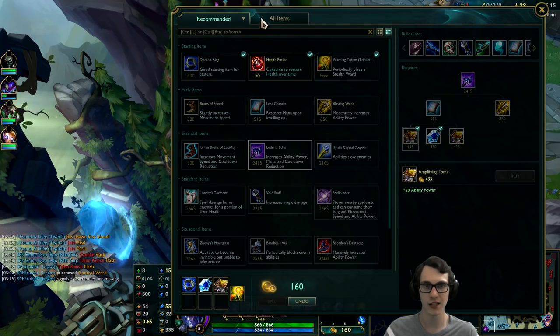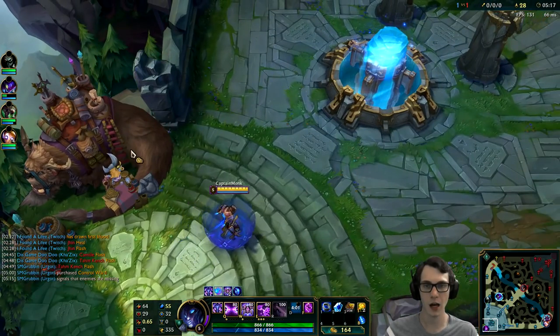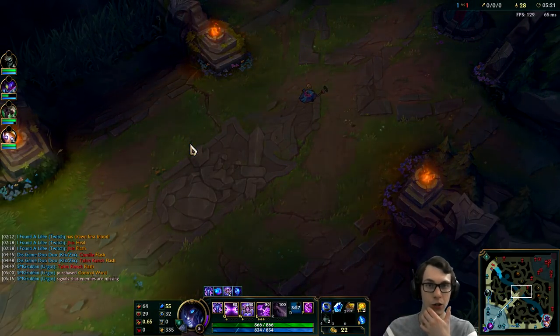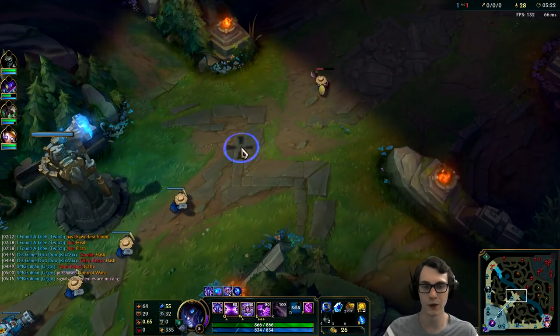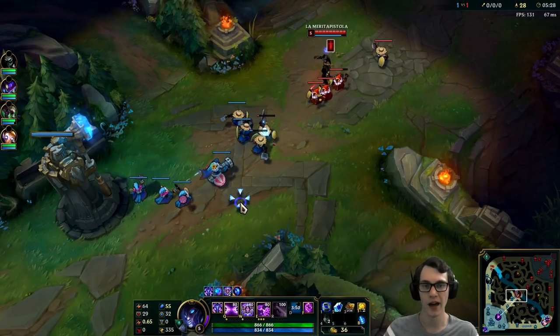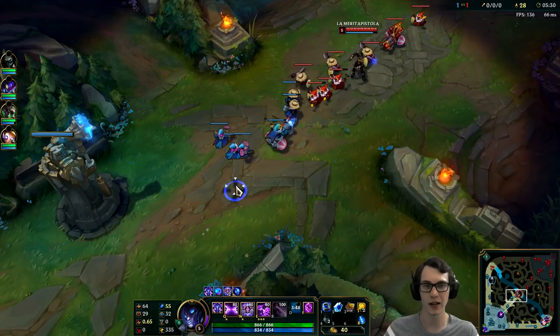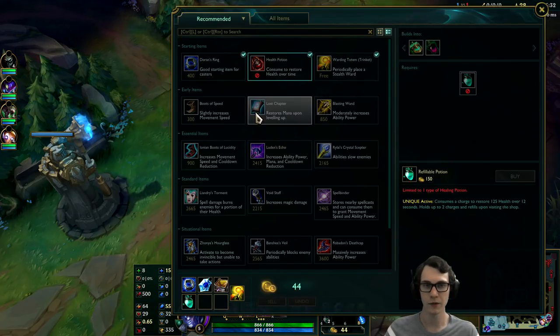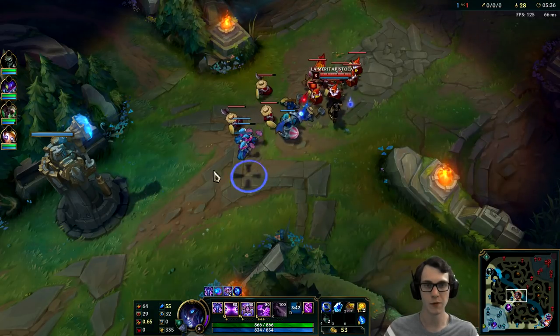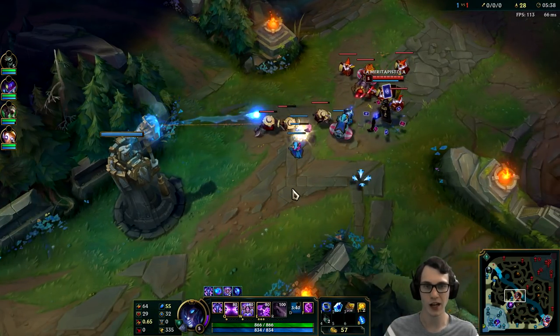I think for now let's get ourselves some items. I want to work towards the Lost Chapter, because I'm going to be looking towards the Luden's Echo rush. Luden's Echo is really good to help you with farming via Malefic Visions, but it's also nice for more damage output and more mana — a lot of good things from that item. Does it still get move speed? It used to get move speed, but I think they removed that — yeah, they removed that a while ago. Move speed is pretty good on Malzahar though, so that's why I was thinking about it.